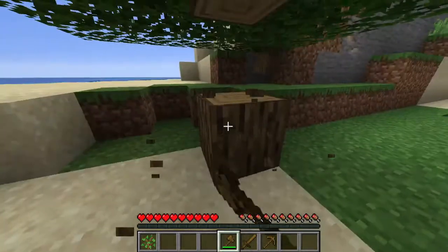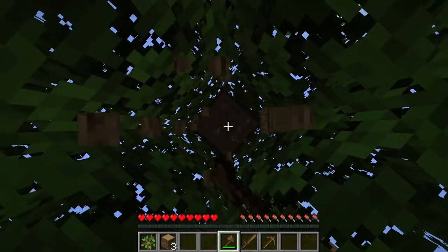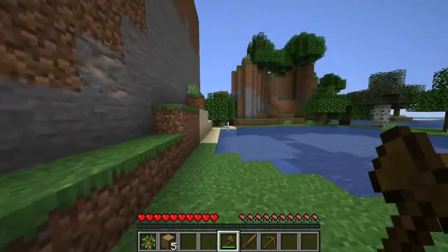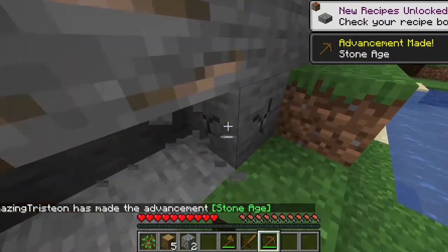And now I'll get some more wood. Oh, that's some iron! You can see that there's a new 1.17 texture — that could be a good sign. It actually is a really good sign. We can get iron right off the bat. So, I have some more wood, and now I'm going to get some stone. Stone Age! Our first advancement.